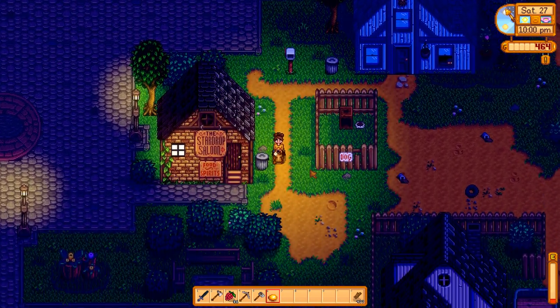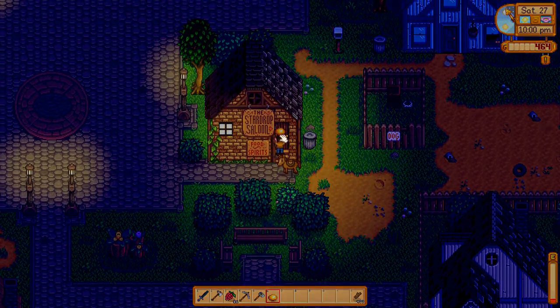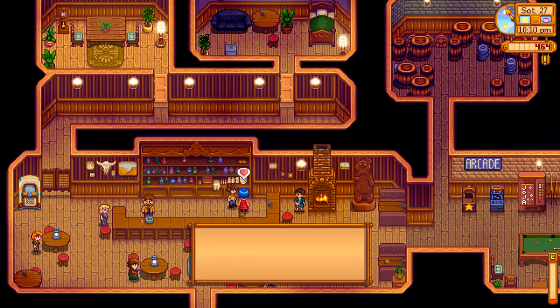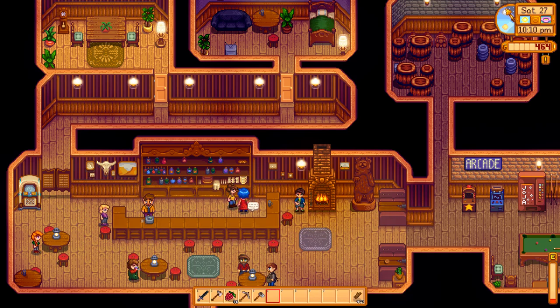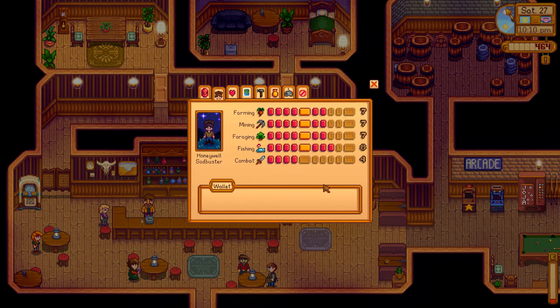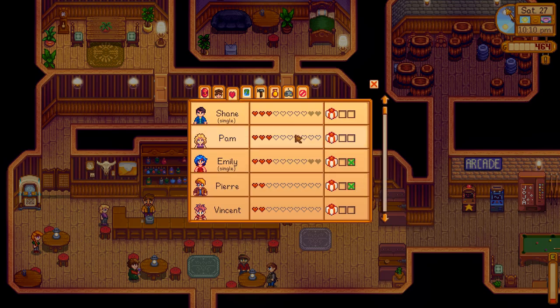I don't think Sebastian goes to the bar on Saturdays, does he? No, he does not. Hi Emily! I would stay and chat, but it's 10 o'clock. I did remember your birthday. I know you like making your own clothes — it is a long trip to the city. This isn't bad — we have seven foraging. And Shane, Emily — we're up to three hearts with Emily. Pierre shot up there with two hearts. So that was good.